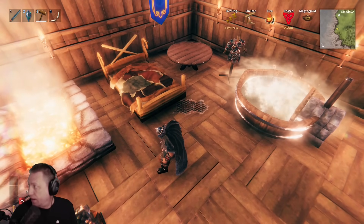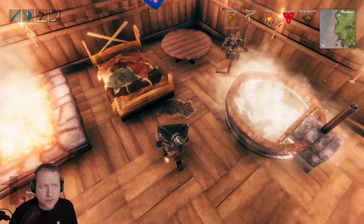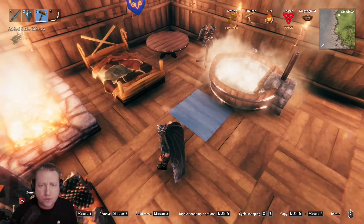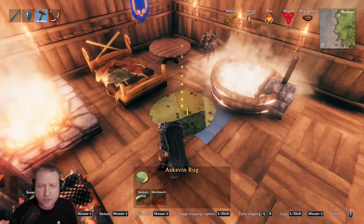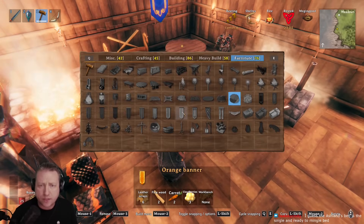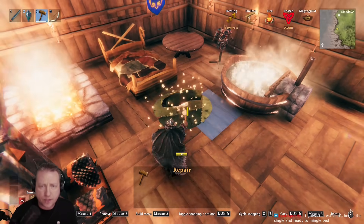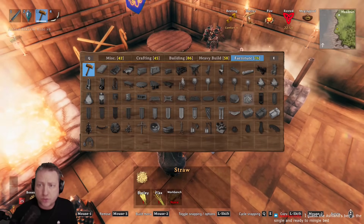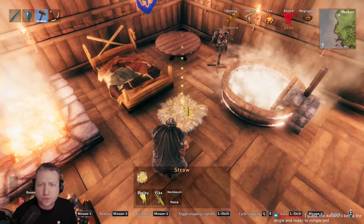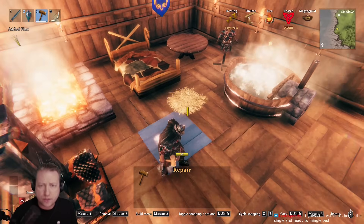We're going to do the rugs next — we have straw and askfin. We take away the mistlands hair rug and that drops us down to 15. We drop the askfin rug and we go back to 16 — so it gave us one, just like the mistlands hair rug. Then let's check out the straw. The two new rugs are the same as the mistlands rugs.